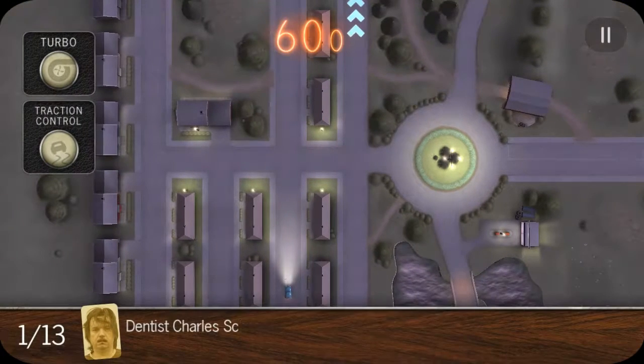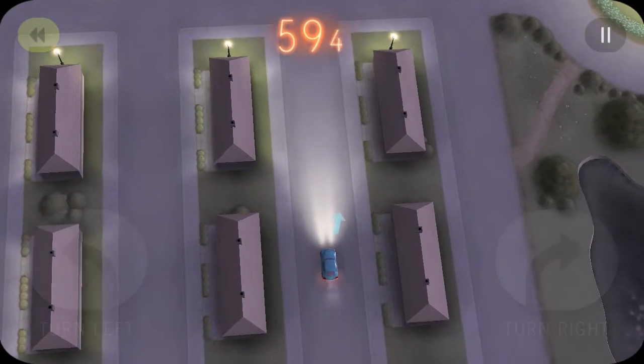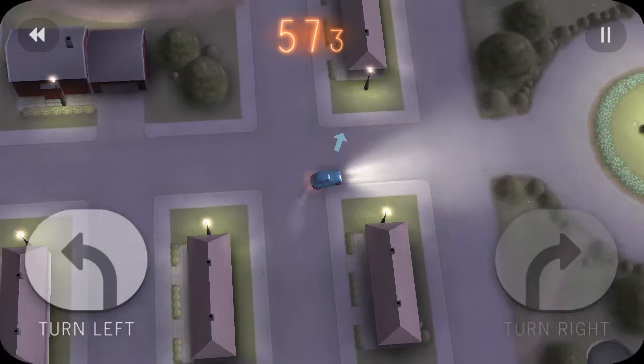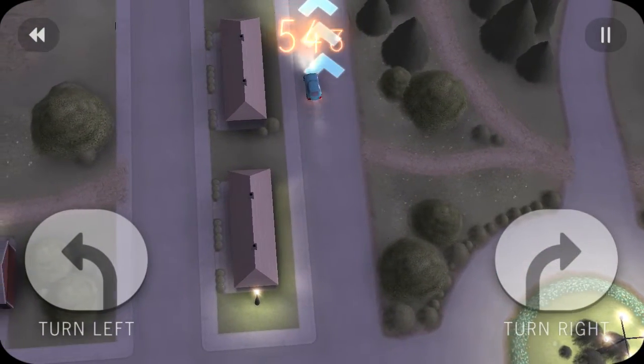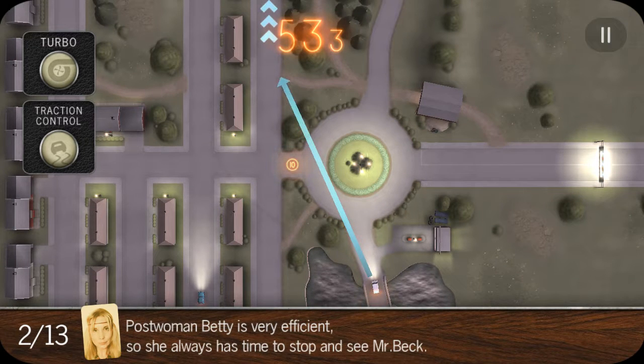Now jumping into the game itself — based on each character you get a different vehicle and a different objective. In this case, a dentist wants to leave his house and head to his clinic. It gives you an overview of the roads you need to follow. Once you tap, you get buttons to turn left and right, and you basically just navigate to finish that route. Once you finish, you get another task with a different vehicle.